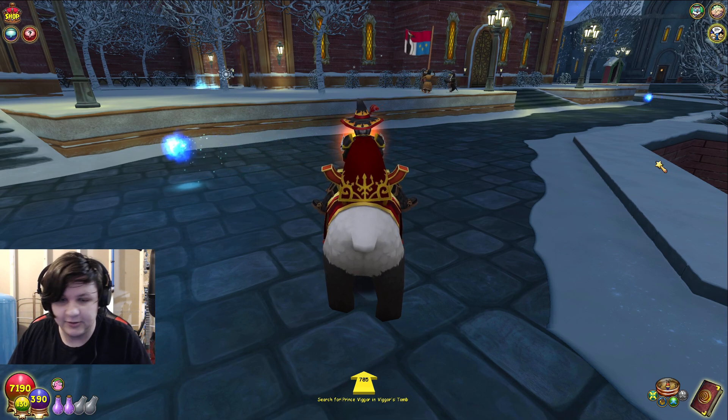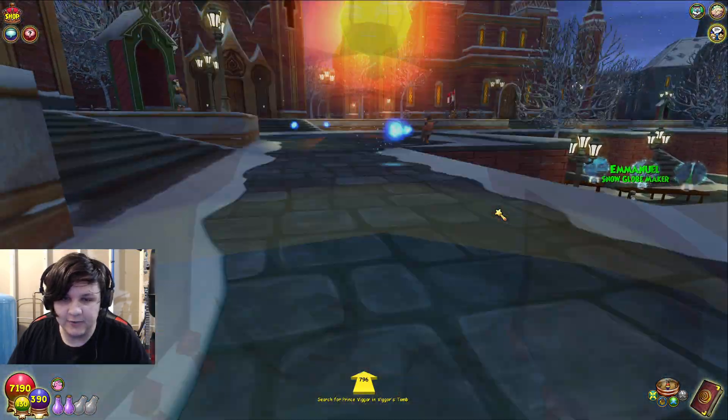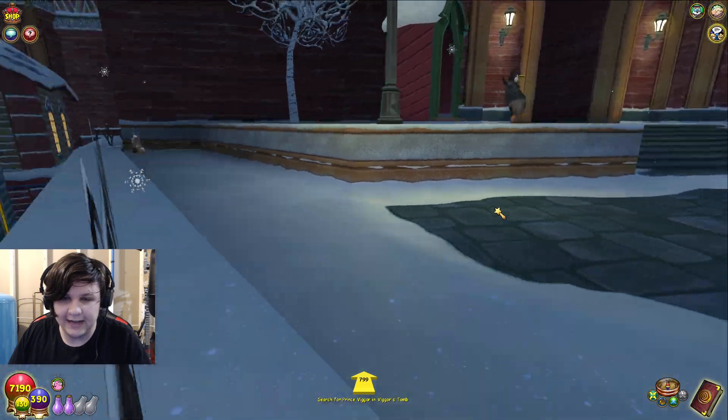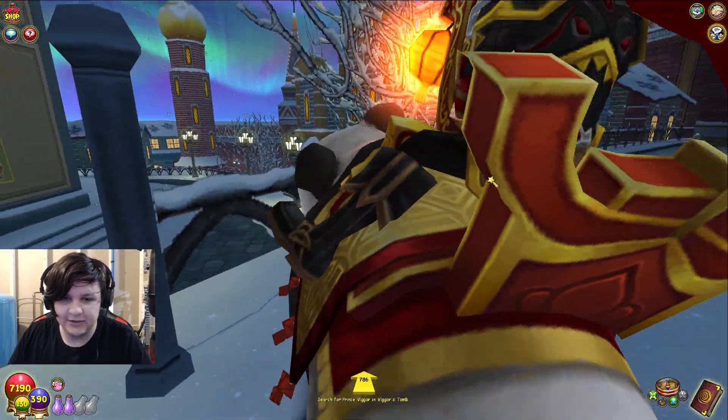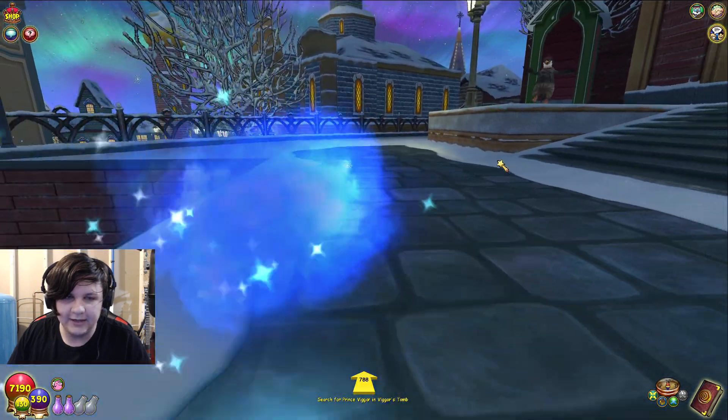First-person. It's very easy. What you're going to want to do is hold S — you're backing up. You can see my panda's backing up. And then you want to zoom in with your scroll wheel. Look at that — now it's in first-person. You're like, okay, but I don't want to back up everywhere. Why are you doing this?